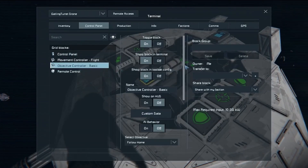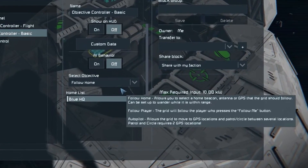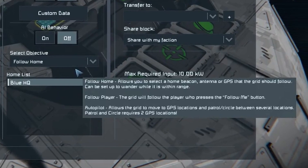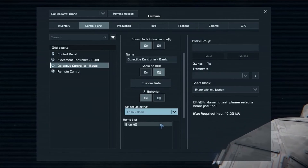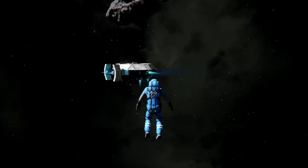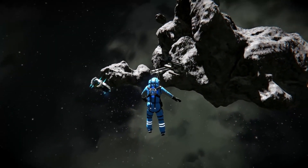Whilst we don't get a look at what the movement controller offers, we do see that there are three objectives selectable for the objective controller: follow home, follow player, and autopilot. The follow home objective is described in the tooltip as allowing you to select a home beacon, antenna, or GPS that the grid should follow, and can be set up to wander while within range of it.